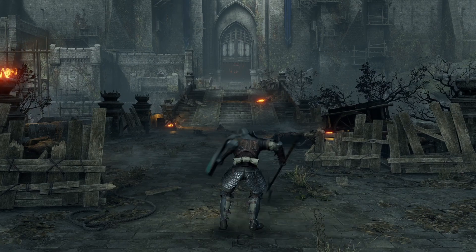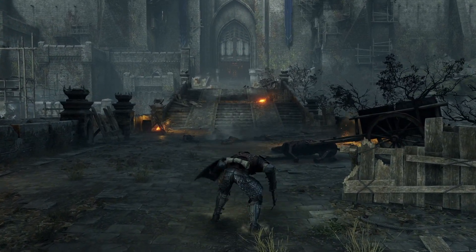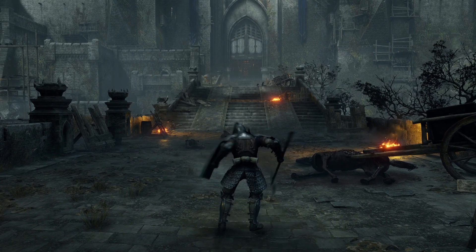And finally, third, we have the stagger, which isn't even a roll at all. Neither will you be able to sprint. If your equip burden is higher than 100%, you will stagger yourself when you press circle and you won't even be able to sprint.